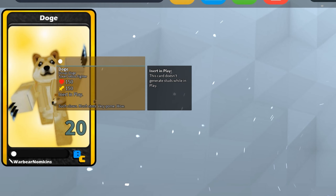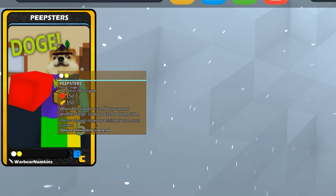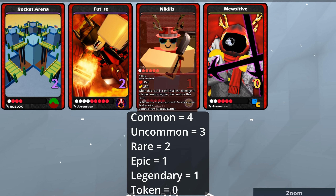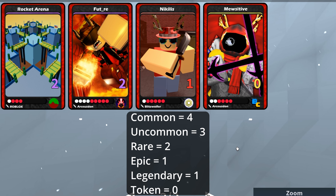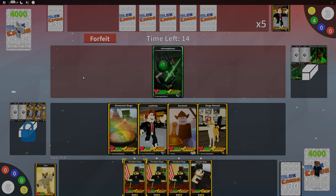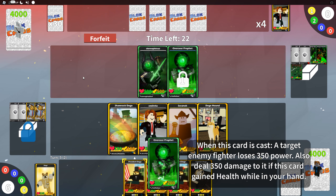Tokens are a very special type of card — these can only be summoned into play from a different card. A super common example is doges: doges can summon in some tokens, such as the regular doge. This is important because if your opponent plays a common, you can expect three more copies of that card. Common cards can have a maximum of four per deck, uncommons can have three, rares can have two, epics and legendaries can have one, and tokens can never be placed into a deck.